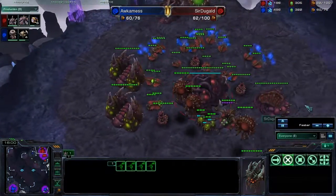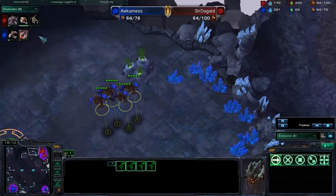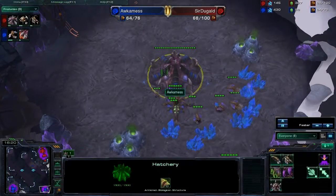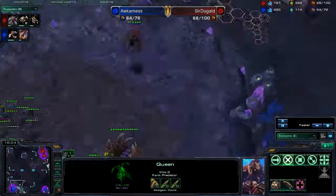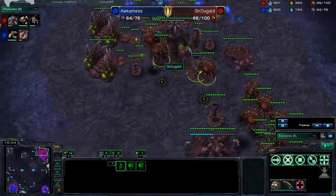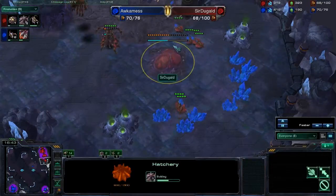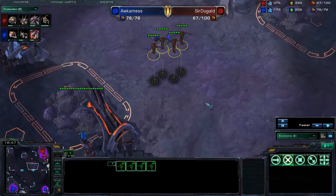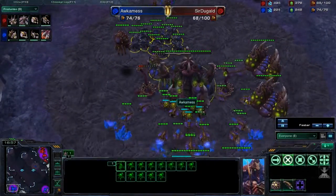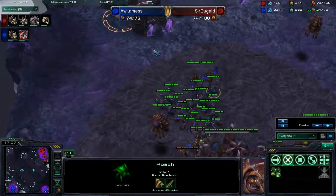Sir Duggald comes in and pokes at an overlord, telling it to go away. These Mutalisks are just flying around doing crazy stuff. More drones are coming out for Sir Duggald to use up some of that empty supply. Roach Speed is finally coming out for Occamness. Finally Sir Duggald has injected some larva. I wonder what really caused these two Zerg factions to start fighting each other — I mean, one is red and one is blue. They're both Zerg; they're both buggy bugs.